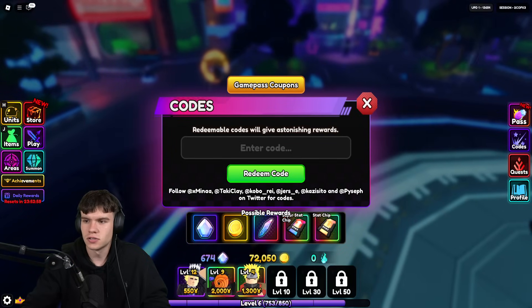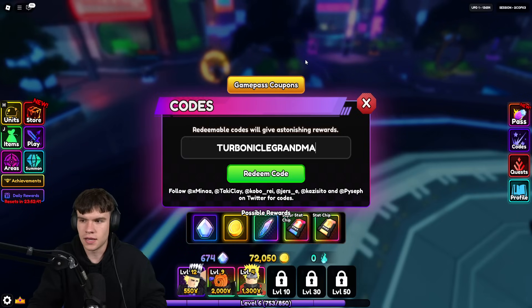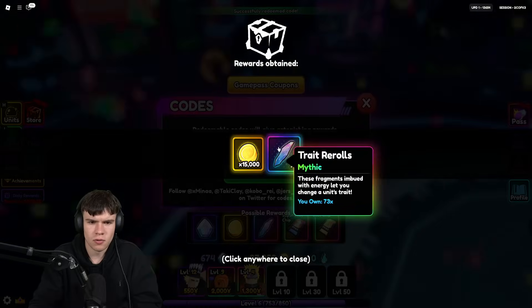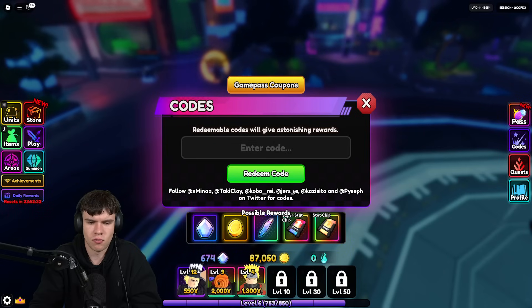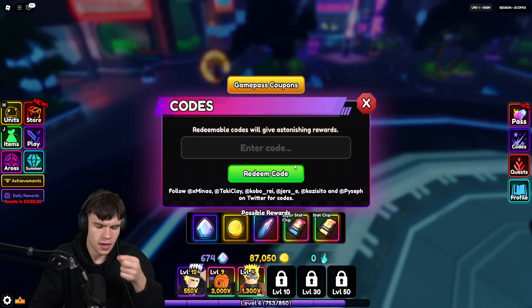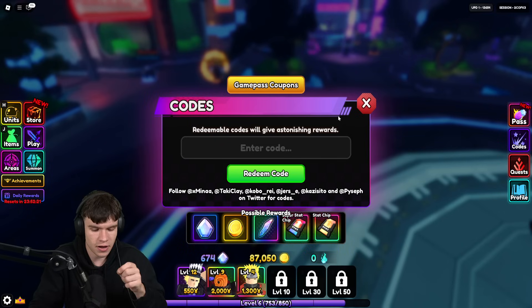Our first code is turboniclegrandma — T-U-R-B-O-N-I-C-L-E-G-R-A-N-D-M-A. Redeeming that code is going to give us 15,000 gold and five trailer rolls, which is awesome. If you haven't redeemed that one already, make sure you do so right now, as it should help speed up your progress a lot here in Anime Vanguards.